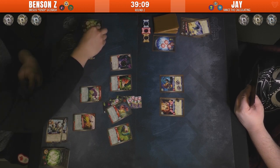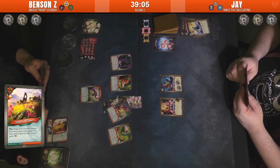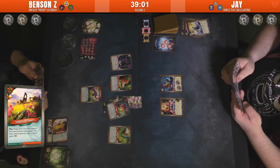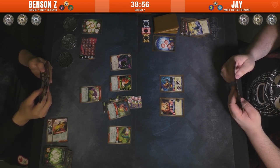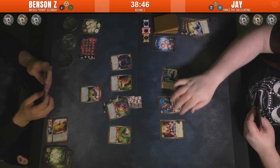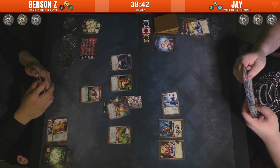Soldiers to Flowers: purge each Untamed from each discard pile, gaining one amber for each. No creatures in this discard, so just playing it for the amber. Now going Logos with Pita the Researcher.